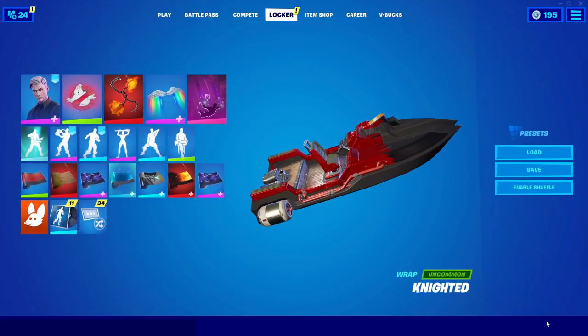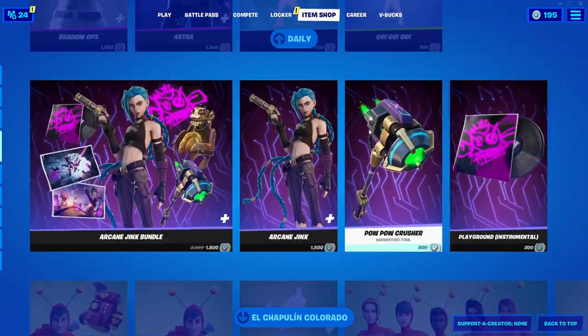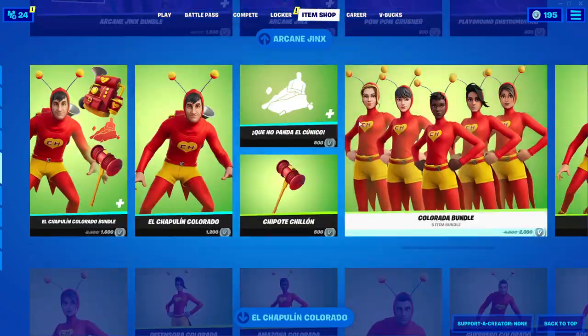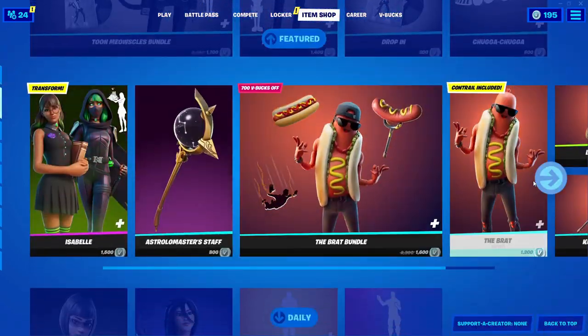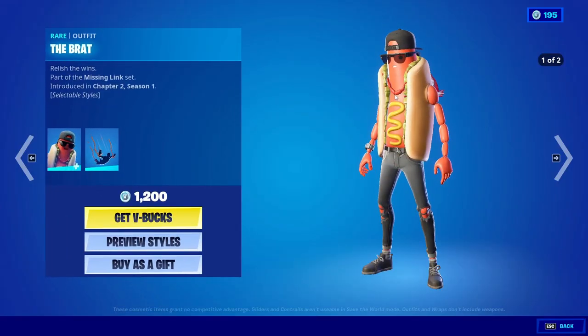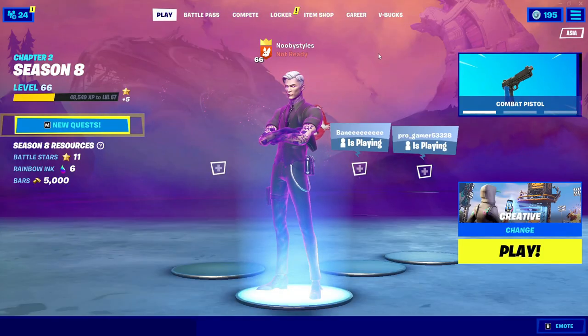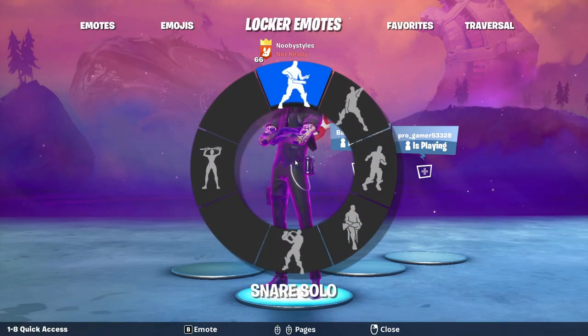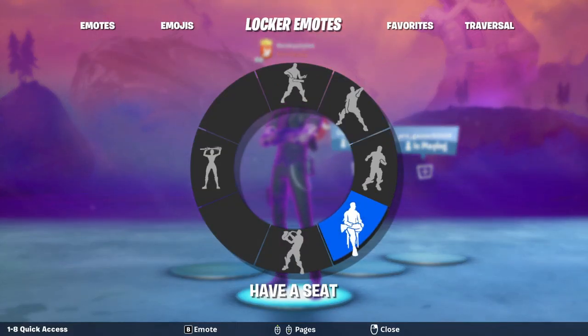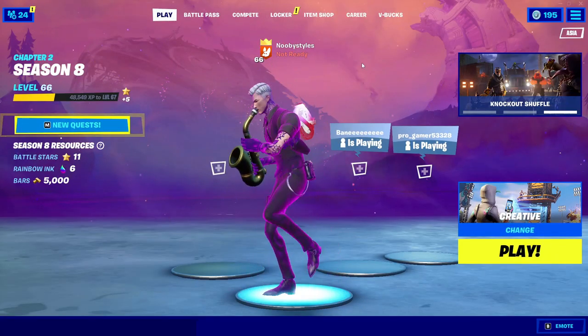After you do that, back out from there and go ahead and go into the Item Shop. In the Item Shop, go ahead and go into another skin — I'm going to go with the Brat. Click on it and click on Get V-Bucks on it. After you do that, go back to Play, go into Emotes again, and do an emote that you like. You can do the same emote again.